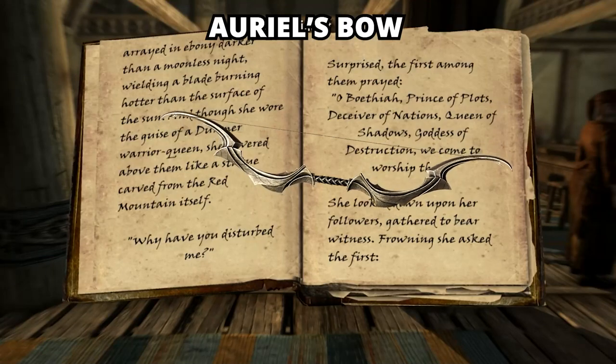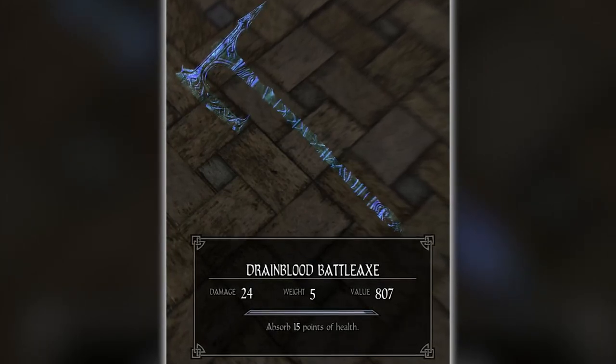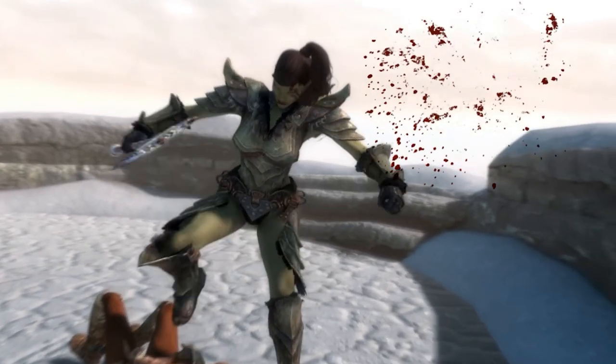Then we have Ariel's Bow doing 20 points of sun damage. There is also the Drain Blood Battle Axe that does 21 base damage with an added 15 points of health absorption. There are countless other special weapons, but this should give you an idea of what we are talking about.